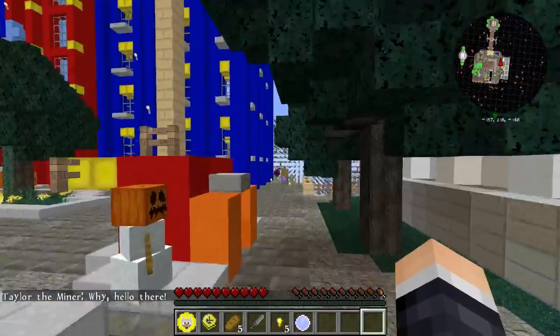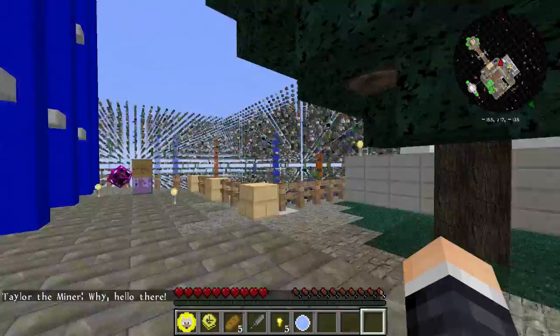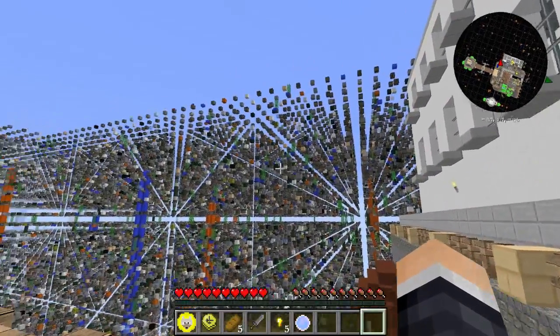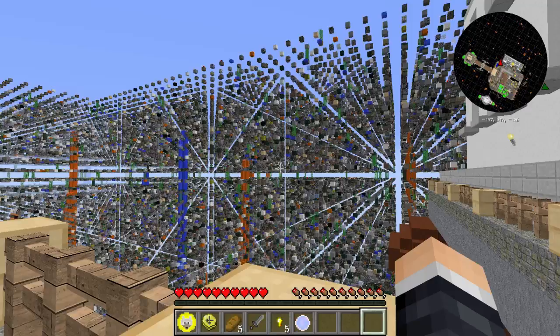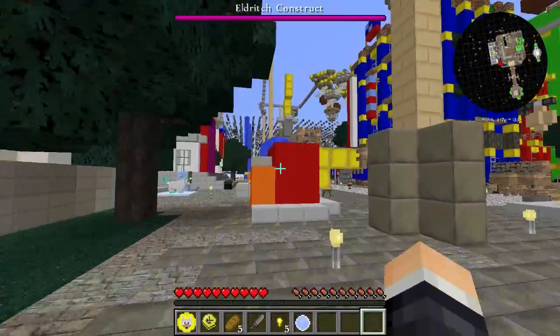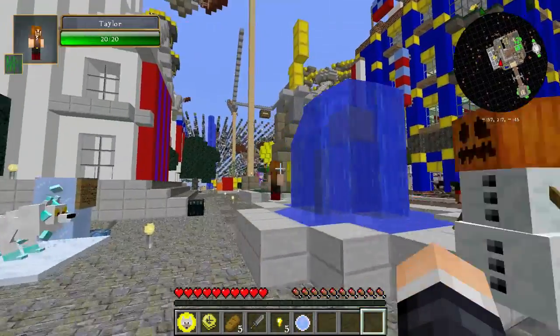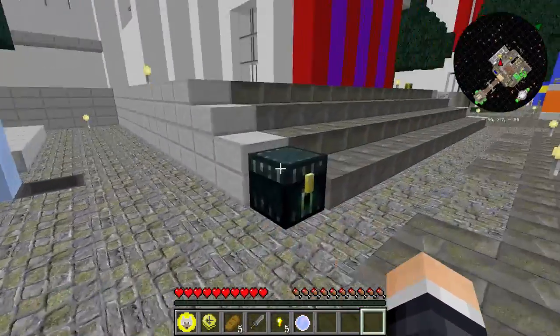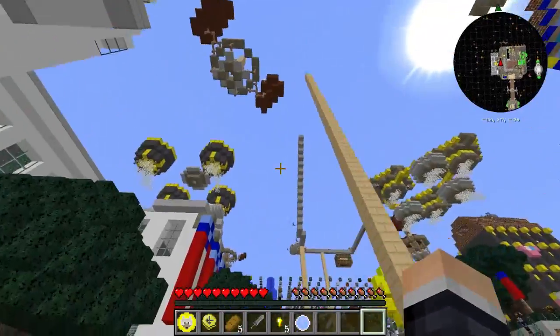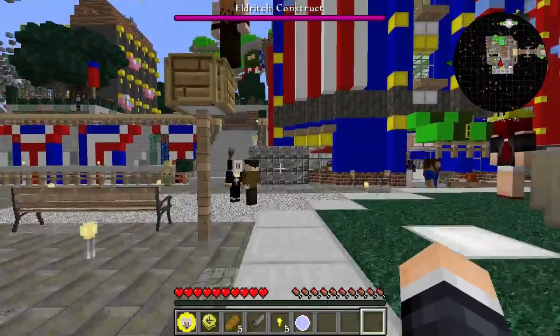It is not glitched out. I have a special world generator that creates this map called Sky Grid, where all of the blocks are spaced out and you have to jump from block to block. So I spent all my time creating this city, I added quests everywhere, I have ender chests scattered about, and this place is filled with missions.